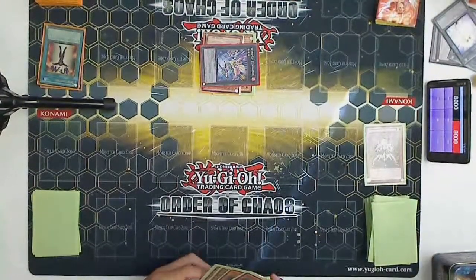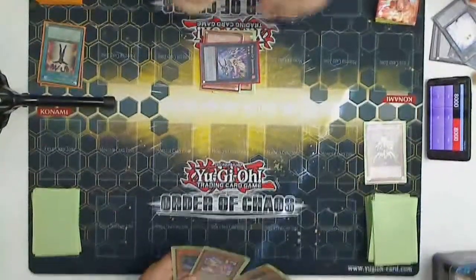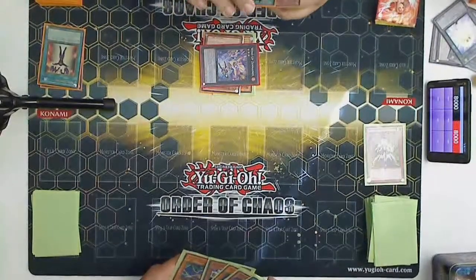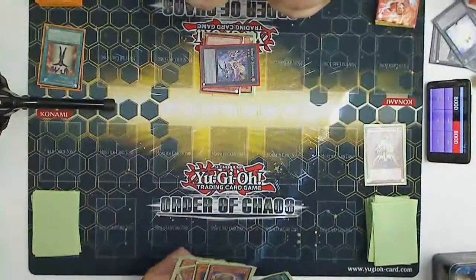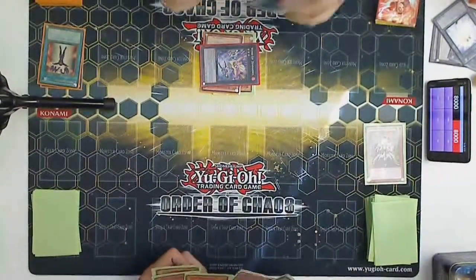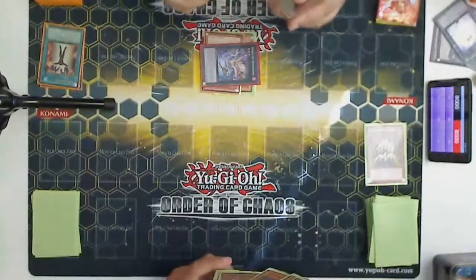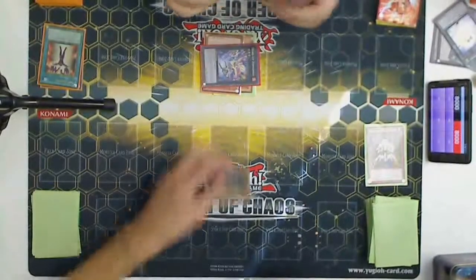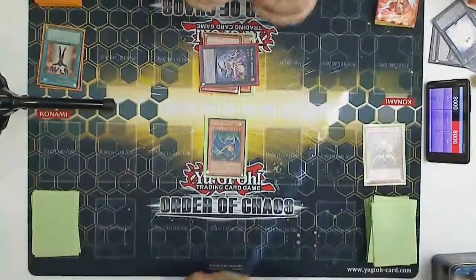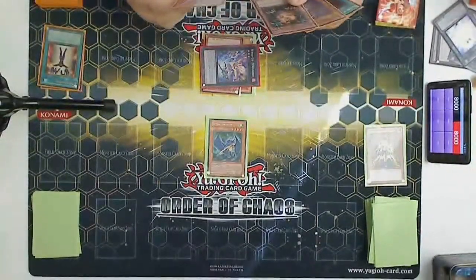Looks like he's got Red-Eyes Black Chick. I can't see the rest of his cards. Masked Spear Dragon? Spirit Dragon — the one with like 1900 attack? Yeah, the piercing one. I can't see the rest. There was a Mirage Dragon in there as well. I think he goes for the Spear Dragon. Why? Just because it's 1900. Does he know that you can set monsters? Yeah, he's set monsters before.